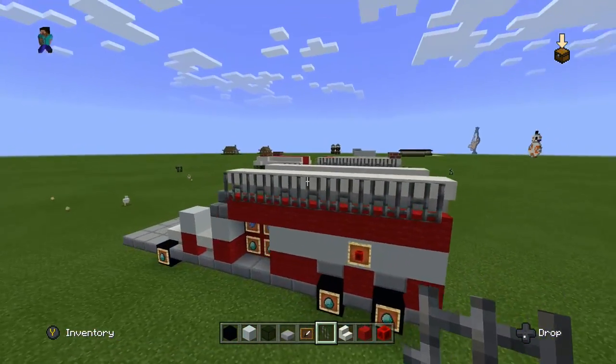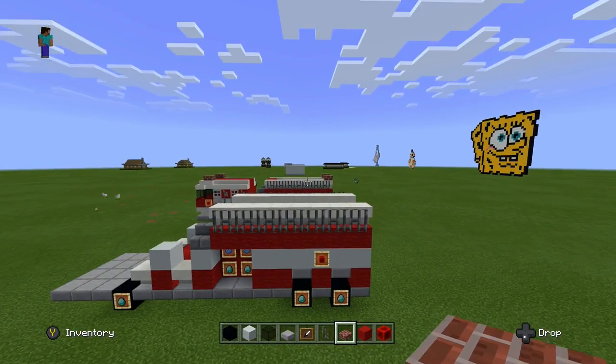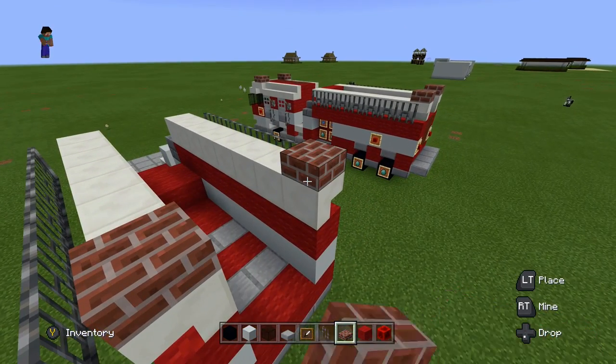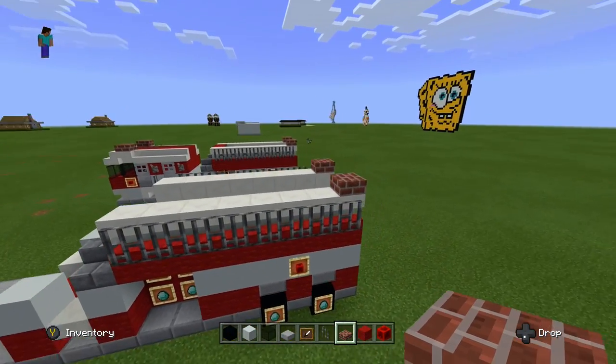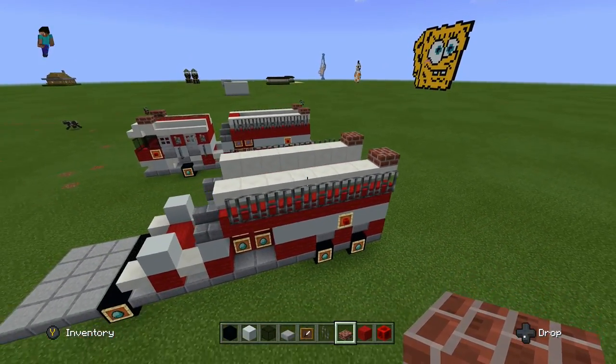It's starting to actually look like a fire truck now. Once you get your ladders done, we can move on. Now we're going to get out our brick slabs and put down two brick slabs on top of the last upside-down quartz stair block on the back of the fire truck, just like this. As you can see on the other one, this looks like the lights on top of a normal fire truck.